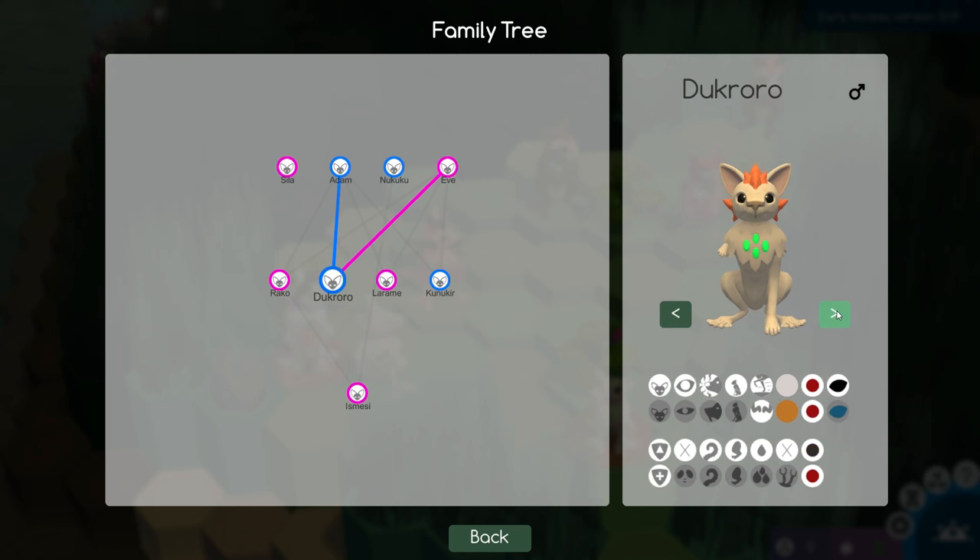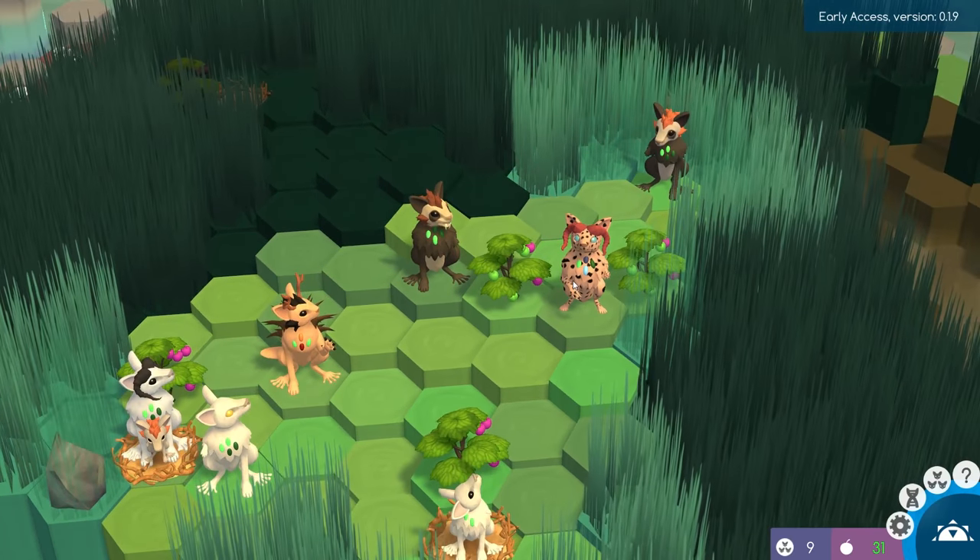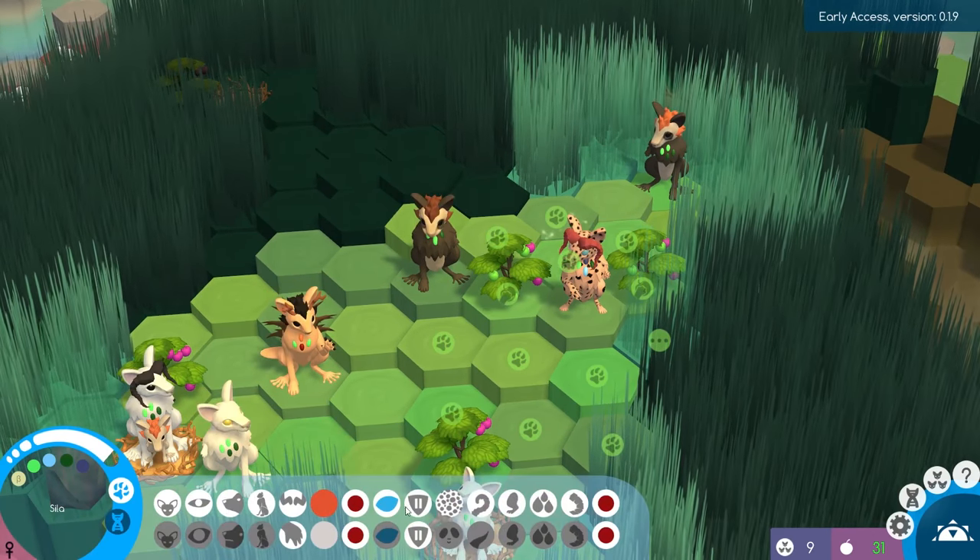It looks like the family tree shows us the adult version, because Duke Roro is definitely not fully grown yet — he is the newest baby in the entire pack. We can see how they're going to look when they're adults. We have Syla up here too, and we really need to breed her because I am not letting her genetics leave us. She is the most gorgeous creature I've ever seen.